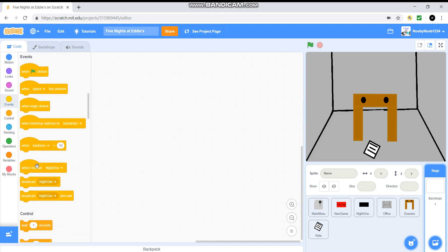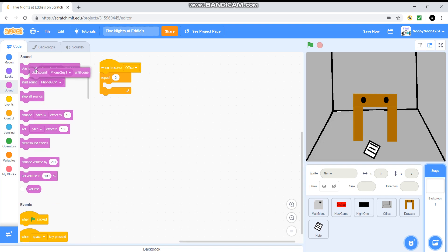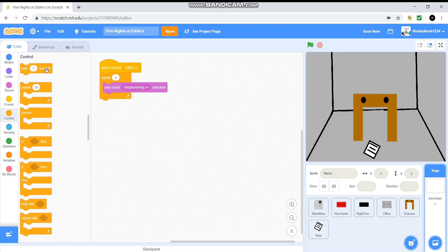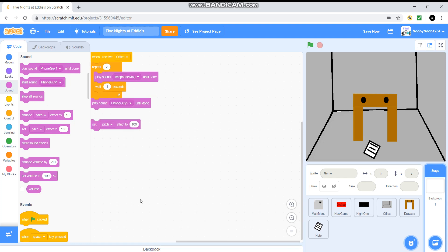When I receive 'office', repeat 2 — place on telephone ring until done, wait one second, and then we're going to add phone guy. And that's really all you've got to add.